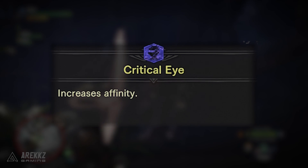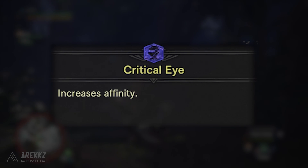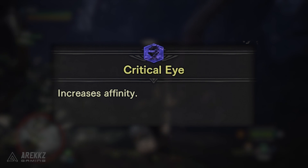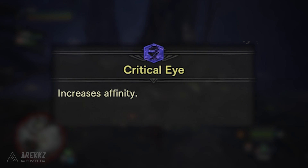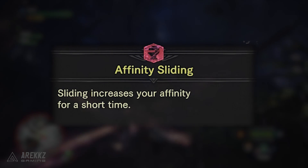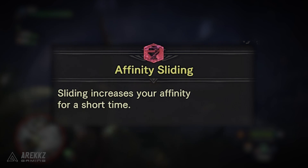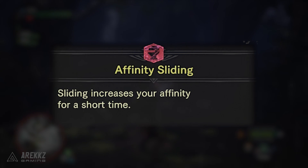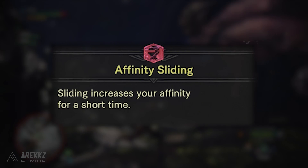You then have Critical Eye which increases your affinity, and again there are seven levels to this skill with each level giving you a further percentage increase. For those new to Monster Hunter, affinity is basically your chance to deal more or less damage with a weapon attack. Positive affinity typically means your attacks have a chance to use 125% attack power, meanwhile negative affinity is a chance that some attacks will only do 75% attack power. There's also a new skill called Affinity Sliding which increases your affinity for a short time after a slide — those situations where you sprint down a decline surface and begin sliding. From here you can go into a jump attack or draw attack, so gaining a temporary affinity boost could actually be quite useful if it stacks on top of the other stuff you may have.